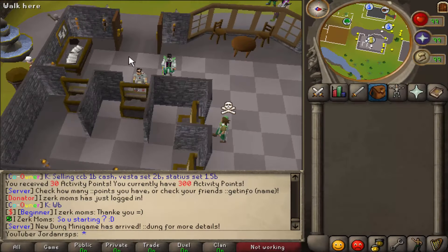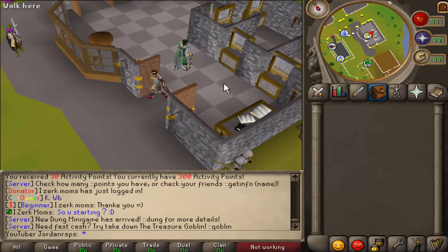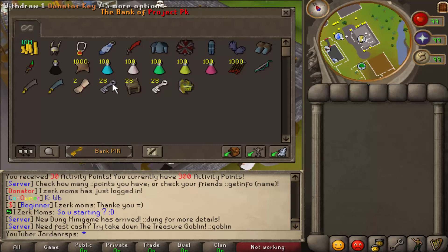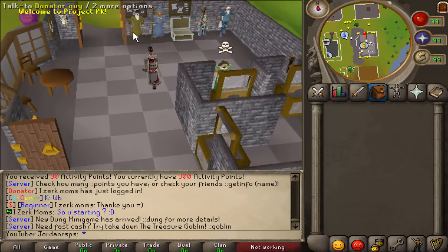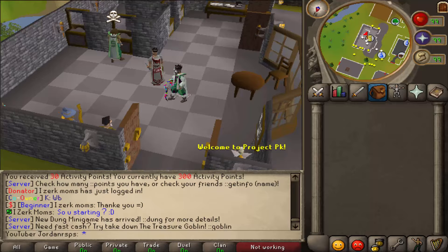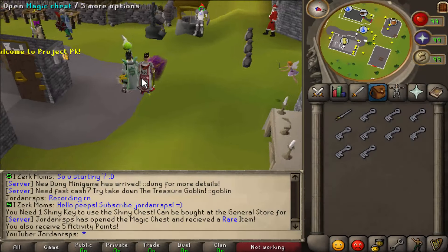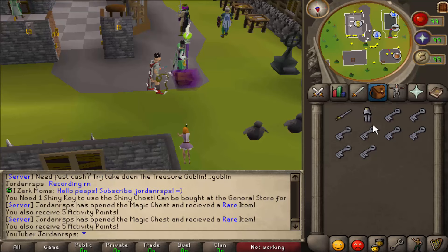Hey guys, what's going on, JohnRespierce here, and today I'm back with another video. I'm on the 17th project PK and today we're going to be opening 28 crystal keys, donate keys, and also 28 gods almighty crates. I'll probably be doing a giveaway at the end of the video or some sort of goodie bag, so stay tuned for that. Let's see what we can get.